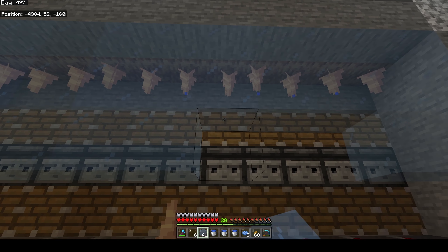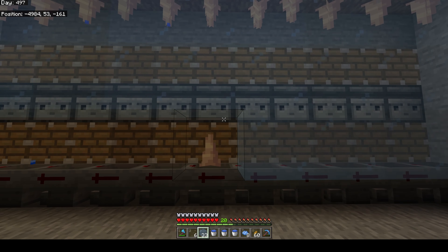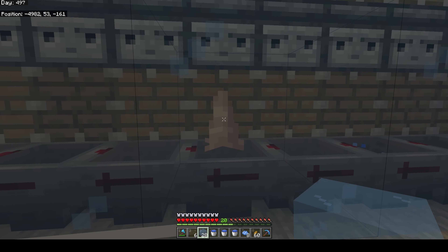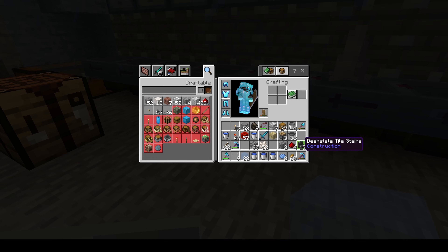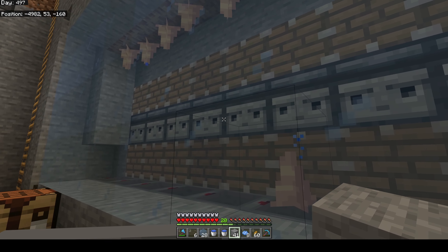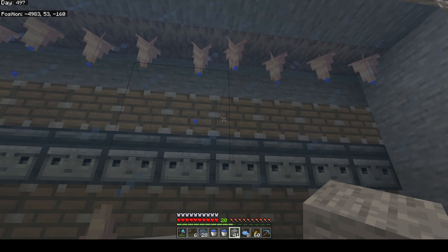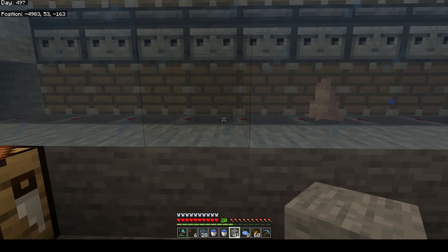How dripstone works is water up above comes out and since water is dripping from a dripstone block, that's what causes the stalactites and stalagmites to grow - I can never remember which is which. But you put glass in front of it, and when it grows it'll pop them off eventually. All of these will grow down and then one of them will randomly get in front of the observer and they'll all pop off and we'll start again.